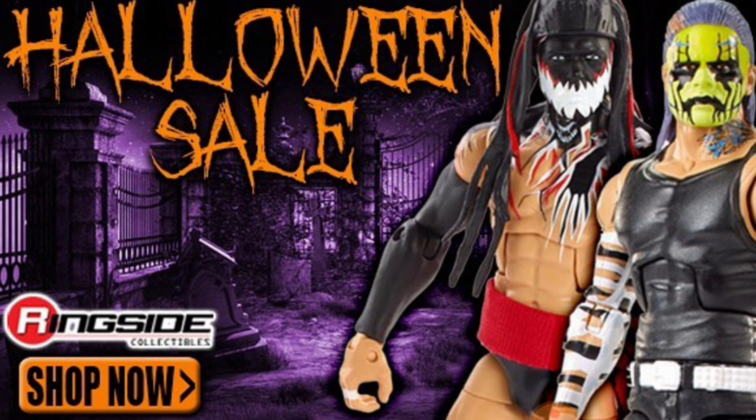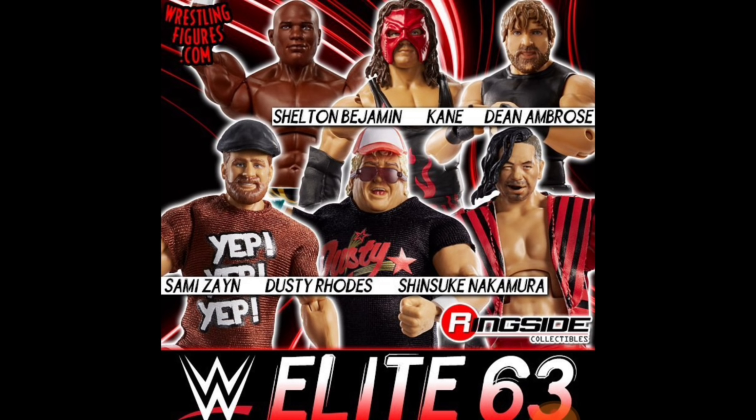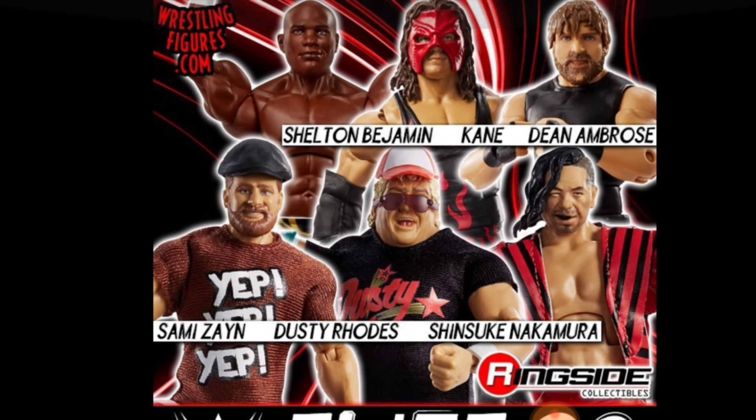Also, the Halloween sale is going on right now at Ringside Collectibles — huge savings, I'm talking about Elites under $10. And since we are talking about this, for some of you that may have missed out: when I reviewed Elite Series 63, a lot of you requested how do you get Shelton Benjamin in the gold standard attire. He is now back up on the site. You can actually choose when you go on the site, so if you do want the variant, he is on there, as well as the rest of the full set.